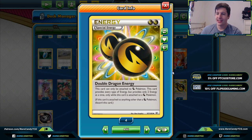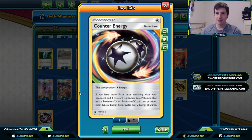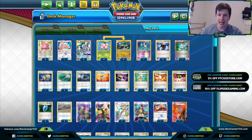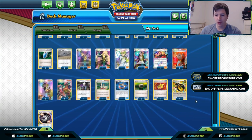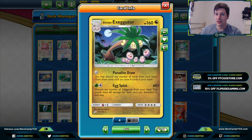We also have Double Dragon Energy — it can only be attached to Dragon Pokémon, but it's basically a Double Rainbow. We're maxing both of those out, and we're putting one copy of Counter Energy in this list as well, which is basically going to act as our fifth Double Dragon Energy. Especially since we're playing Arceus Dialga Palkia GX, which is naturally going to take up at least one of our DDEs.